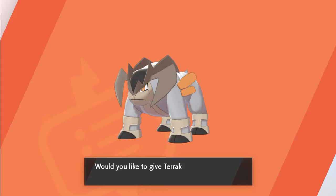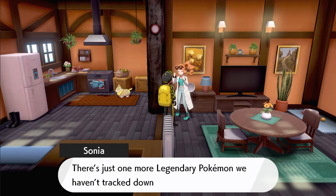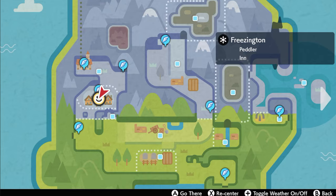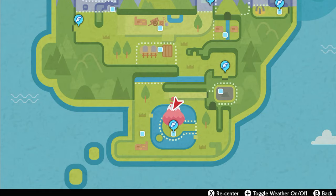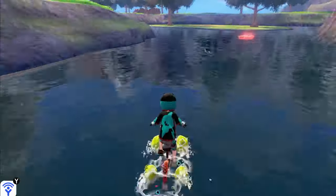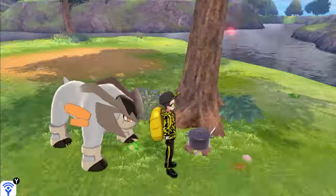Once you capture all three of them, return to Sonya, and this will open up the opportunity to confront the Water/Fighting-type mythical Keldeo. Having all three in your party, leave Freezington and head to Volomere Lake using the Dynatree Hill flight path. You can ride on the water to a little island where you'll find a pot sitting next to a tree.